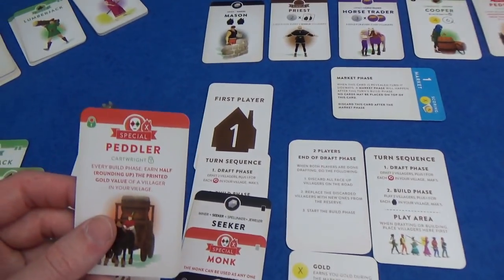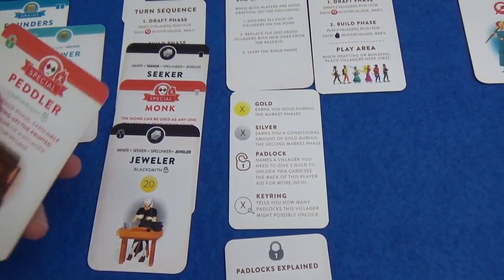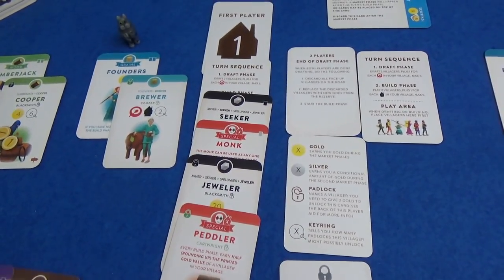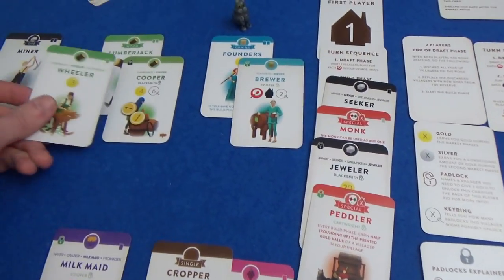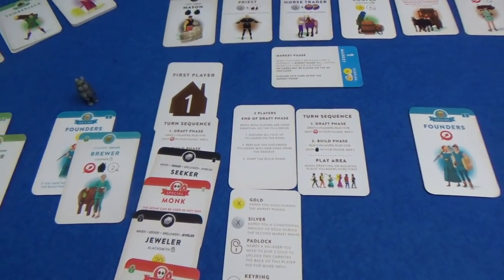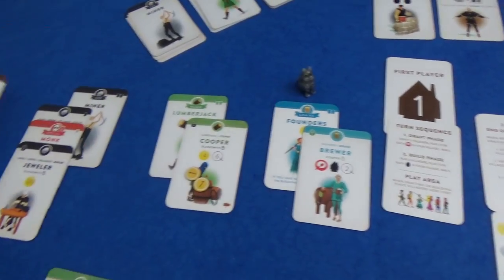The monk is going to fill in the gap — it doesn't count towards one of his three builds, but it does count towards your total limit of five villagers. That's going to be his second build and makes a brilliant chain, but unfortunately it's going to give my blacksmith two more coins from Marty's dwindling reserve. He's got one more build. The peddler could be fantastic — every build phase, earn half rounded up the printed value of a villager in your village. He's going to earn loads of gold off of this. The cooper goes on the lumberjack with his extra points, and the brewer goes on the founder's card.